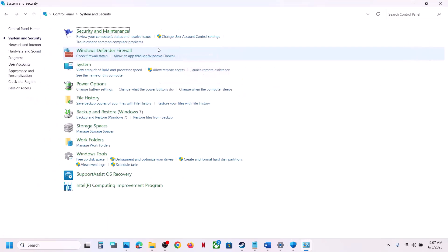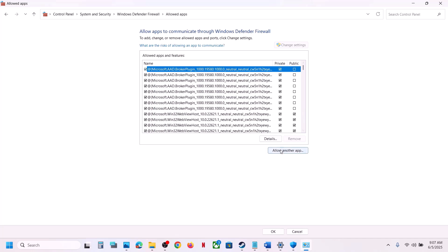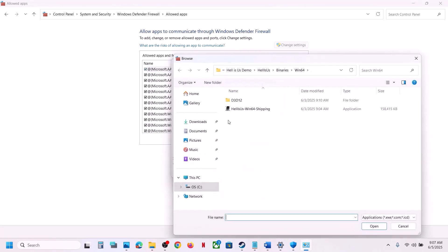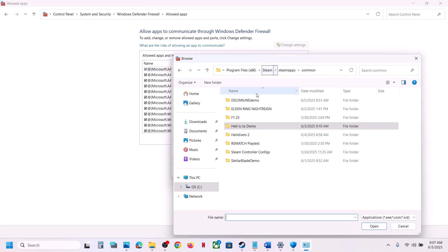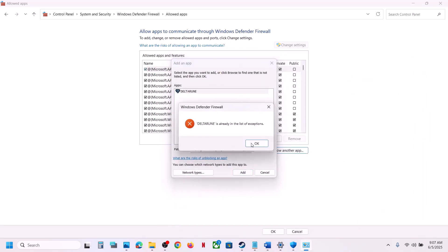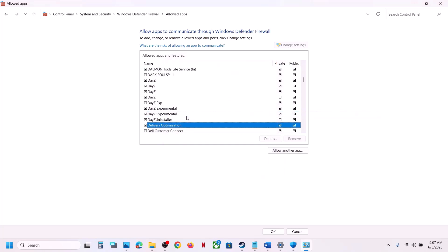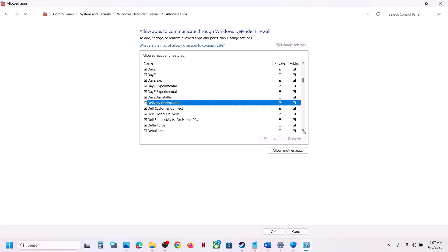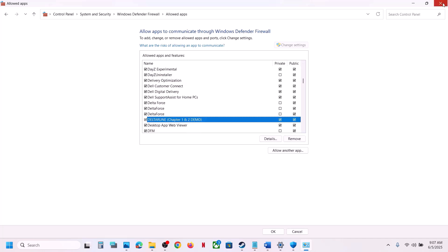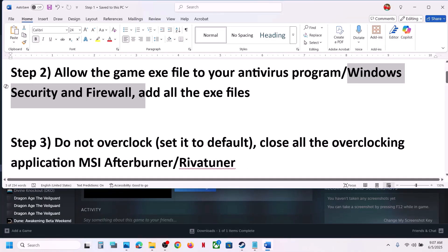Now type 'Control Panel' in the Windows search box and go to Control Panel > System and Security > Windows Defender Firewall. Click on 'Allow an app or feature through Windows Defender Firewall', click 'Change Settings', click 'Allow another app', click Browse, go to the game installation folder, open the game folder, select the game EXE file, click Open and then click Add. Once the game is added, launch the game and check.